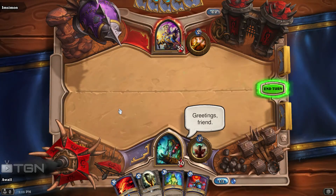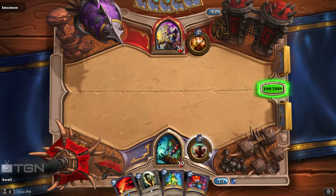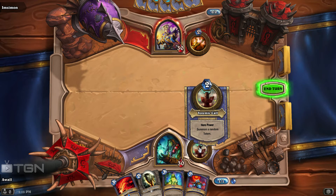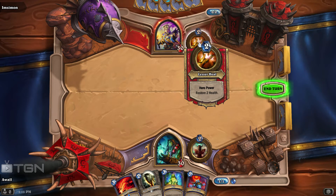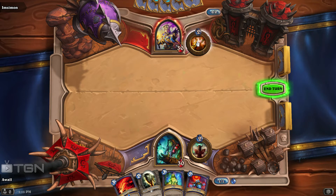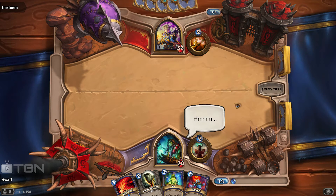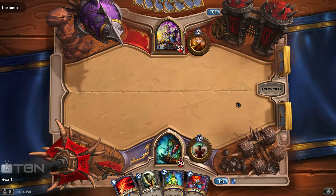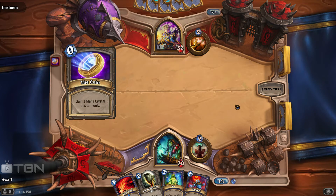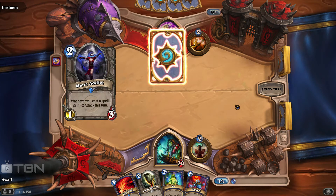Let's drop a greeting on our Priest opponent here. I am playing Shaman. If you guys aren't already familiar, Shaman's Hero Power is to summon a random totem — there are four options for those totems. Hero Power for Priest is restoring two health to anything on the board. Extremely powerful, especially when you're using that in tandem with cards that benefit you when you heal — minions or any sort of target on the board. Wouldn't be surprised if we saw some of those cards being played.